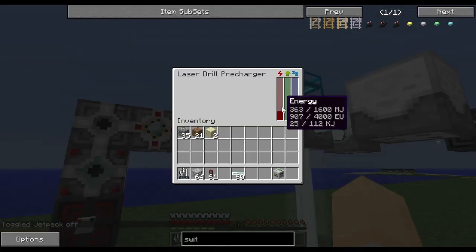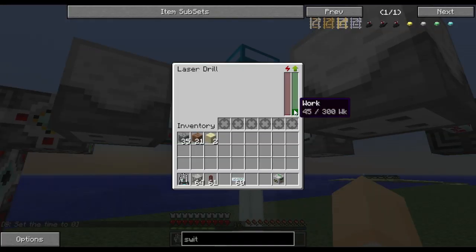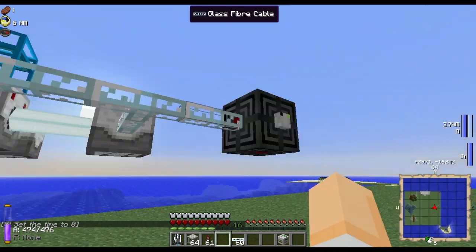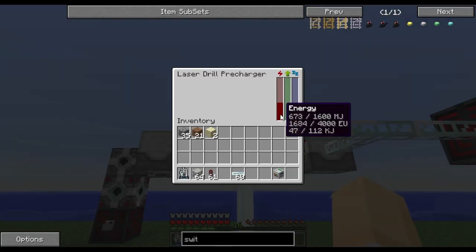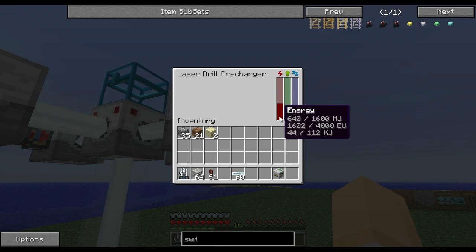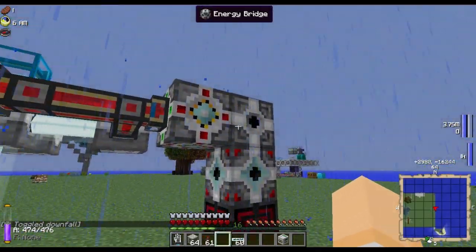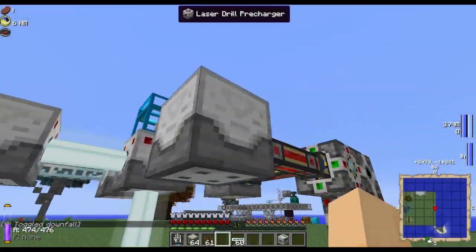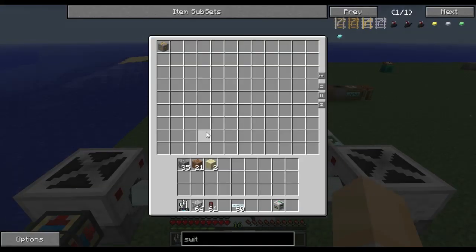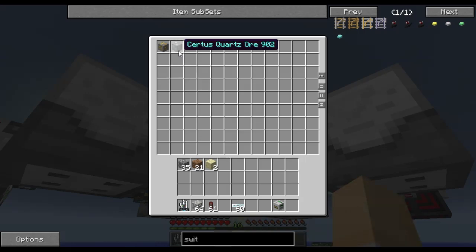So I'm going to turn this on, and we can see that the pre-chargers are getting power. If we look in here, we can see that the laser drill is performing its work. As this ticks up slowly, once it gets to the top it will do its job. The pre-chargers are getting power, and if we look in the chest there is actually an ore block — copper ore, it's been produced. And now it produces Certus quartz.